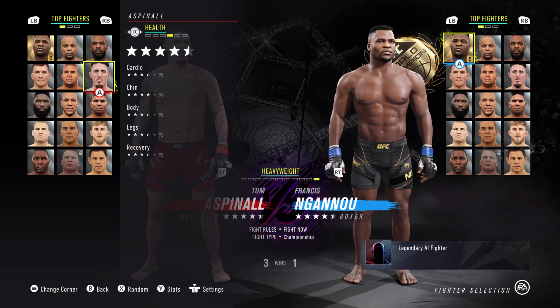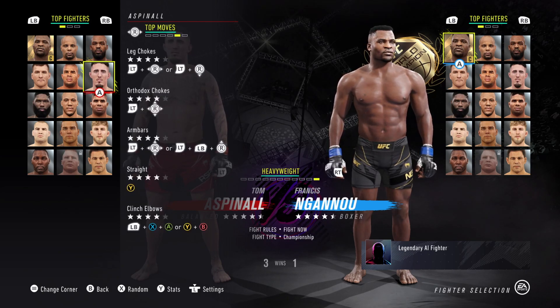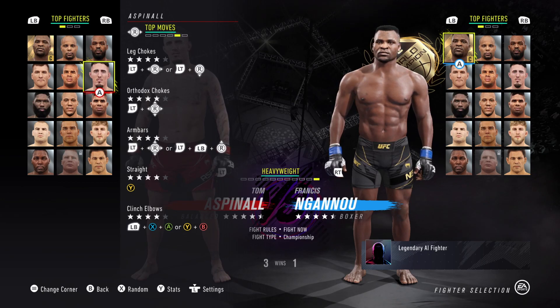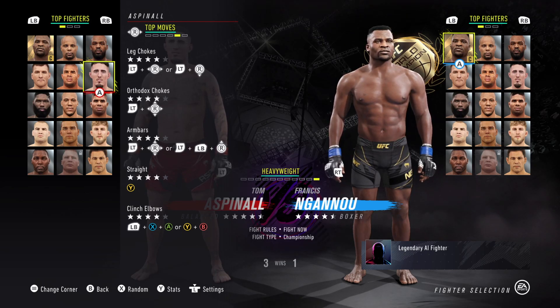He has 90 cardio, which isn't amazing, but he does have 94 chin, 90 body, 92 legs, and 92 recovery, so it makes up for it. He has leg chokes — 4-star leg chokes, 4-star orthodox chokes, 4-star arm bars, 4-star straight, and 4-star clinch elbows.